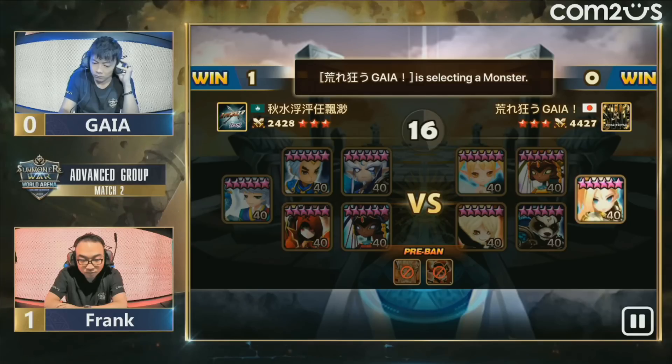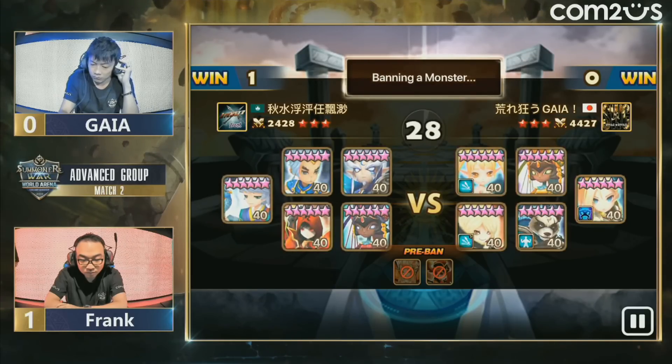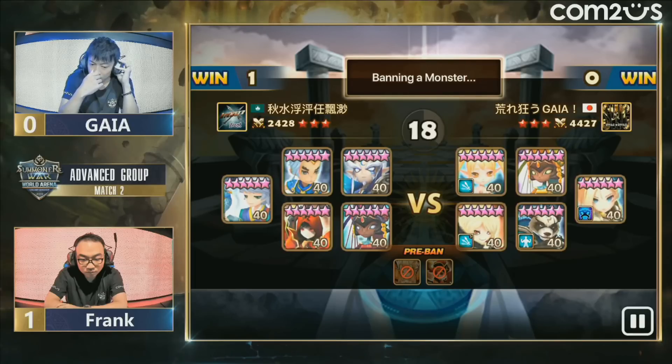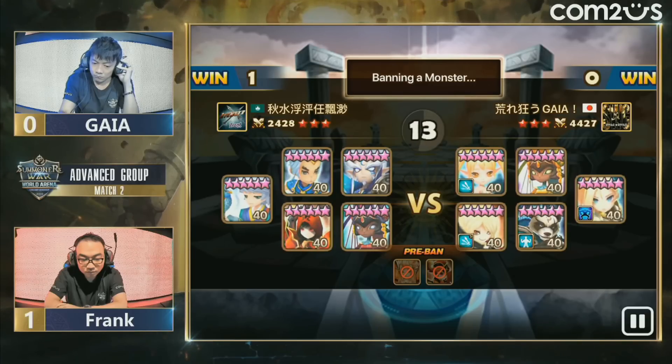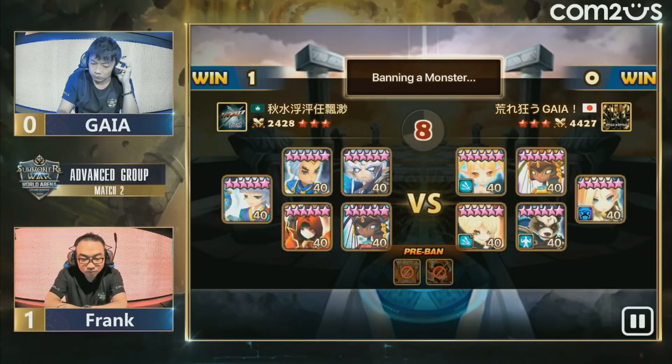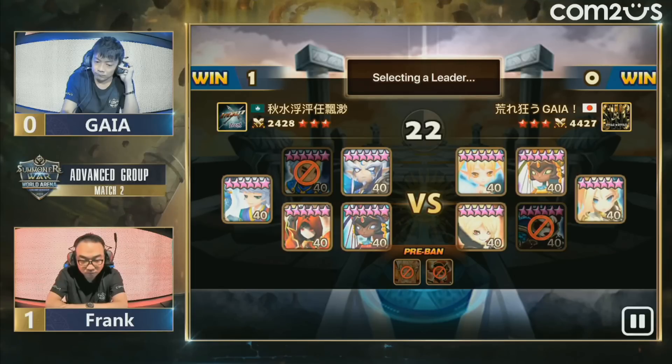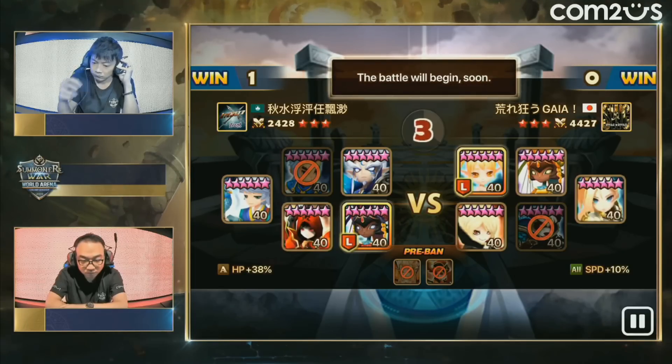What is Gaia going to do to deal with this? I'm actually confused — there are three immunity units and he's picking a non-stripper. He only has one stripper in there, which is the Molong. Every time I need a stripper it's straight to Molong. Frank literally bans the only strip that Gaia has on his side of the field, which also means he does not need to deal with Reckless.